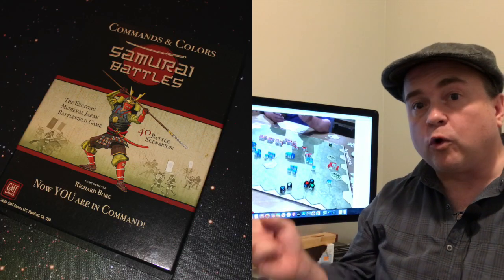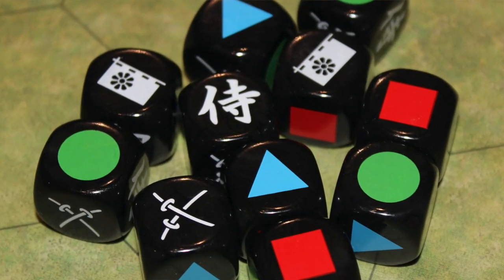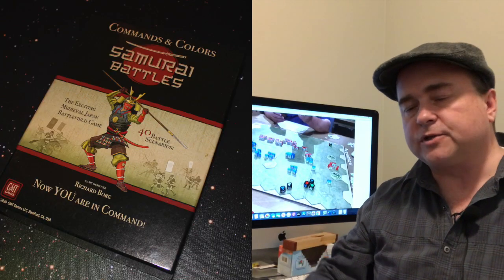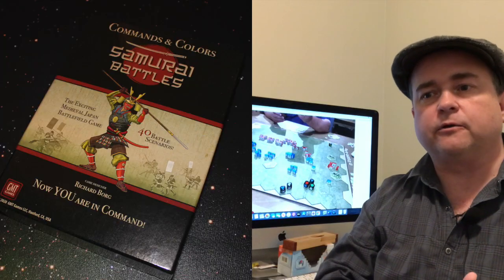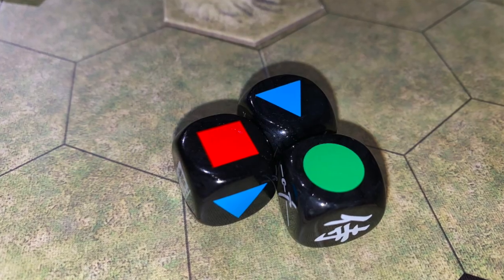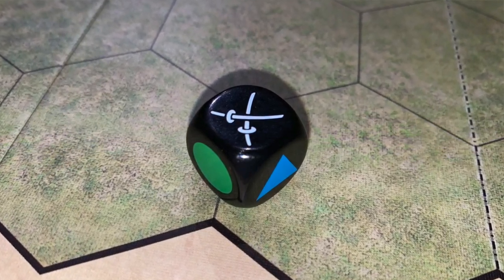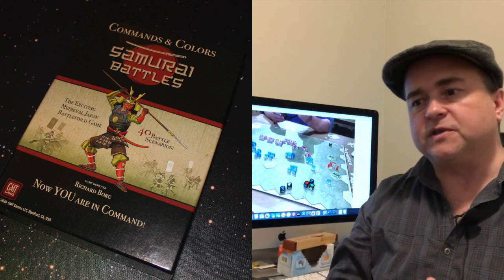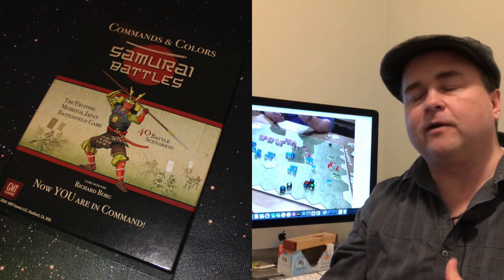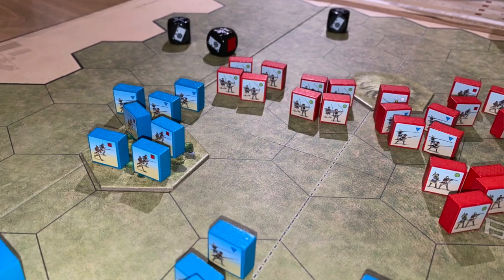In battle, when you roll dice, one of the symbols that can pop up is the honor and fortune symbol — when that pops up, you get to take one of those tokens. In Commands and Colors, you're rolling dice and trying to roll the symbol of your target. These are different shapes and colors, and if you roll those specific shapes and colors of your enemy, they lose those units. But you also have the swords, which are kind of a wild card — though they only work in certain ways. For instance, infantry is not going to take out cavalry. There's an order of operations for what can take out what with the swords, making certain units harder to kill with certain other units.